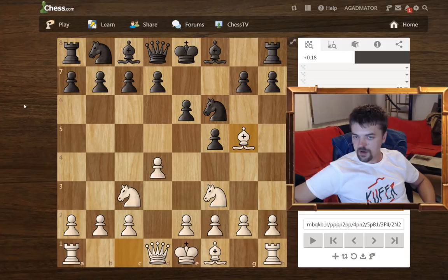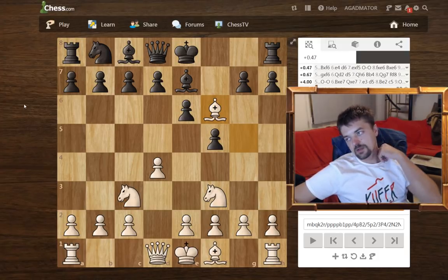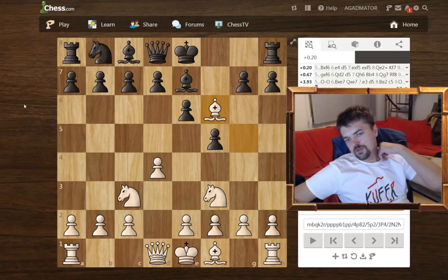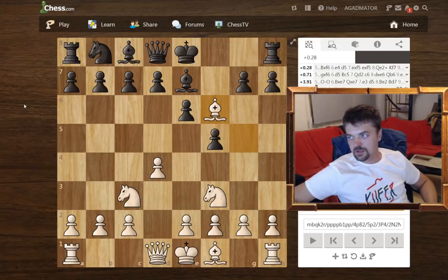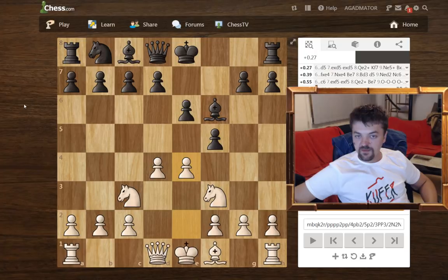Bishop to g5, bishop e7, bishop takes f6. White captured the knight on f6 because the problem with the Dutch defense is that it weakens the kingside by the first move f5 somewhat. And now white decided to remove one more defender from the kingside. Bishop takes f6 and now e4.